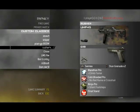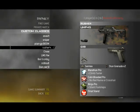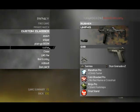This is my washer class. I use my UMP45, Marathon, Cold-Blooded Pro. Cold-Blooded Pro is really useful because it removes the red name and the crosshairs, but it also turns off auto-aim and silent footsteps for Ninja Pro, of course. The G18s — I'm a big G18 fan.